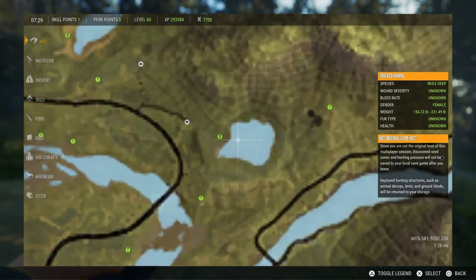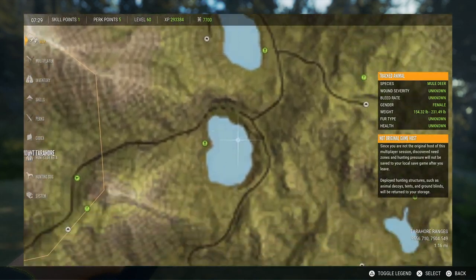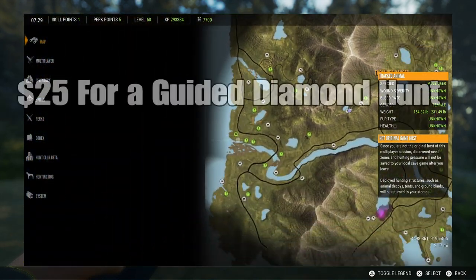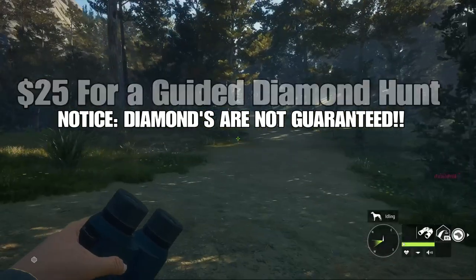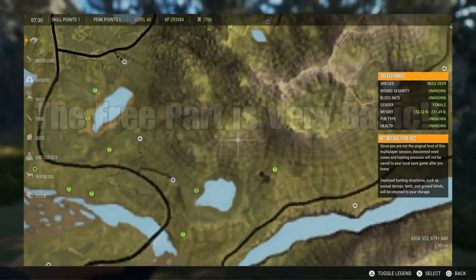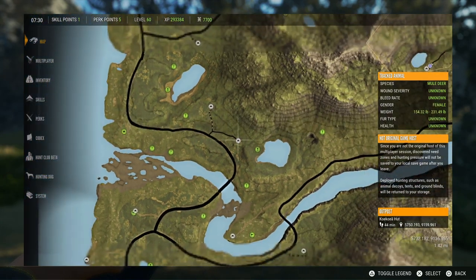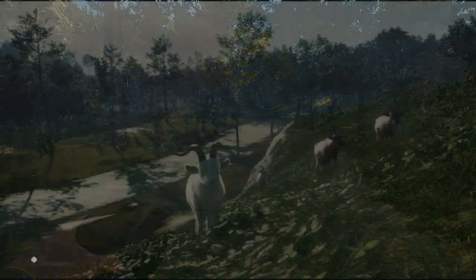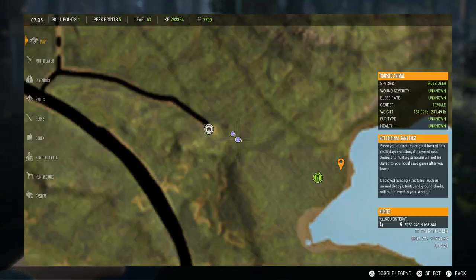We're going to start at this lake right here. My strategy for guided diamond hunts is to go to every lake they don't have zones at, find a diamond, place a tent, and let them come shoot it. It's completely free. If you want to participate, let me know — the only requirement is you have to play on PlayStation, since Call of the Wild is not cross-platform.